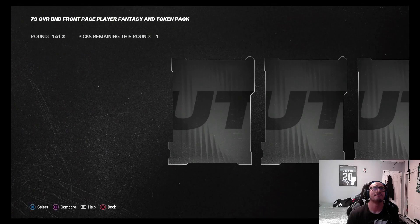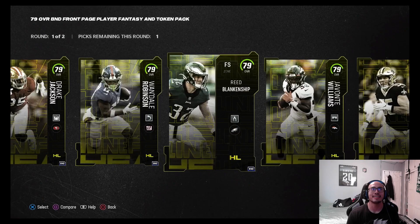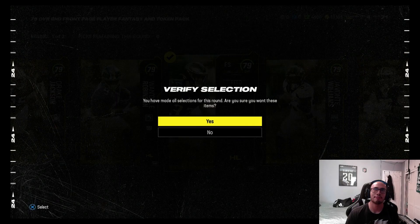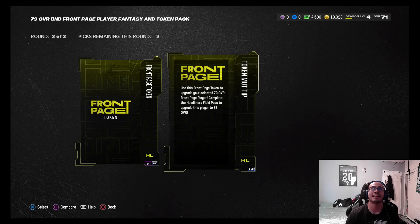Now we're gonna open up our 79 overall BND front page player fantasy pack and token pack. I'm gonna lean towards Reed Blankenship just because I need a safety, or I could get a right guard. You know what — I'm gonna go Reed Blankenship. I'm pretty hyped for Reed Blankenship this year.